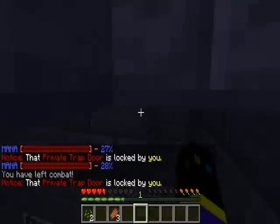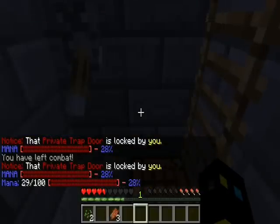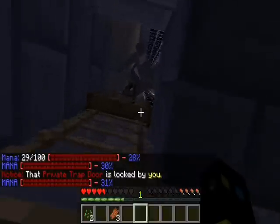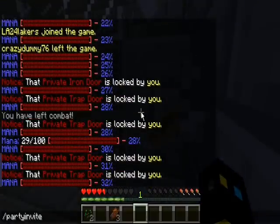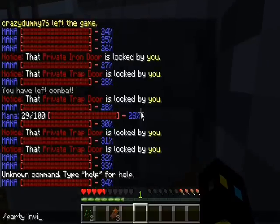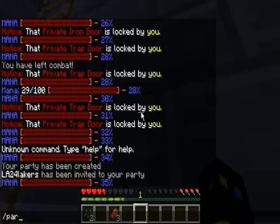You can also do slash mana to see your current mana. If you want to party invite someone, the command is slash party invite and then the person's name — for example, slash party invite LA24Lakers. There, I've invited them to a party.